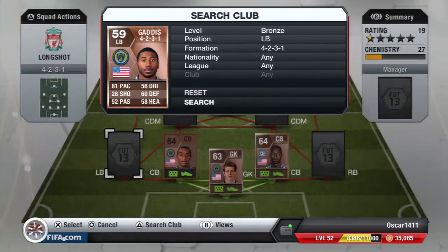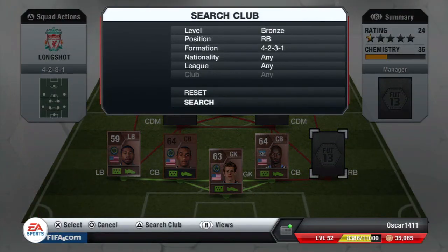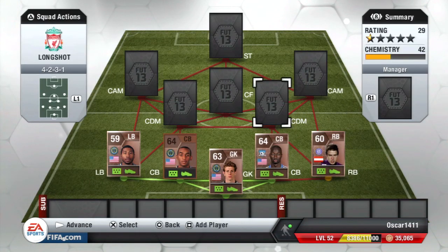This team consists of a lot of players under 1k. You have Gattis for 200 coins — he's a very defensive left back. At right back we have Koch, who's amazing with four-star skills, so you can use the roulette. He's 500 coins with 58 defense and 67 dribbling.